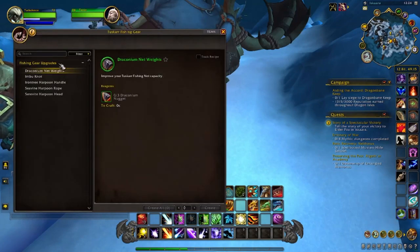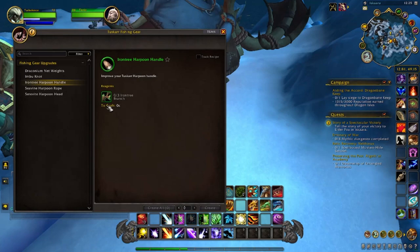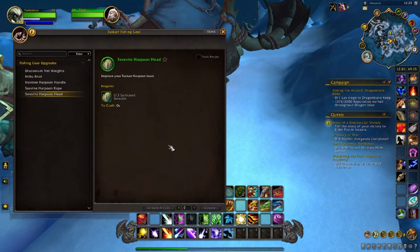When you talk to him, the last part in the fishing gear upgrades requires draconian nuggets, battered imbued made nets, iron tree branches, some strong sea vine, and last but not least some salinated ceravite. But in reality you need two more items, and you're probably thinking these are all your upgrades right here.